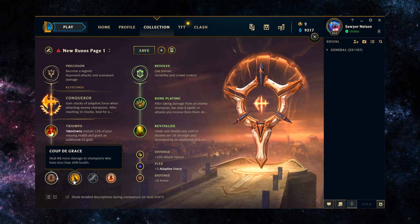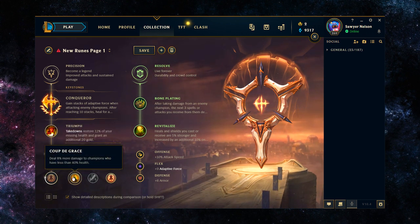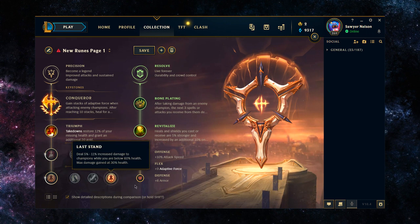The reason I'd recommend Last Stand over Coup de Grace is because in most cases in the top lane you're playing into Bruisers or Tanks, and Last Stand just gives you more value against them — you're not instantly killing those champions. With Coup de Grace, you deal 8% more damage to champions below 40% health, but once you spend your full rotation of abilities you might have a Bruiser or Tank at 40% health, meaning Coup de Grace would only be amplifying damage on your auto attacks and maybe one more ability. With Last Stand, you gain 5-11% increased damage to champions while you're below 60% HP, and since you're trading your health initially and spending all your abilities, it's way easier to get value — especially in Bruiser matchups like Mordekaiser, Ornn, etc.